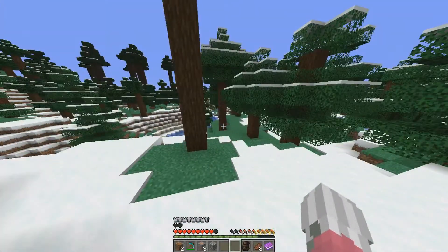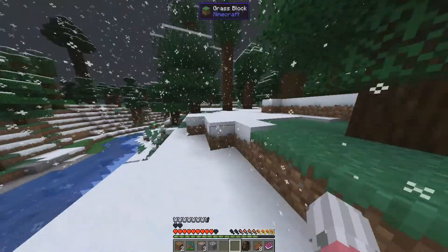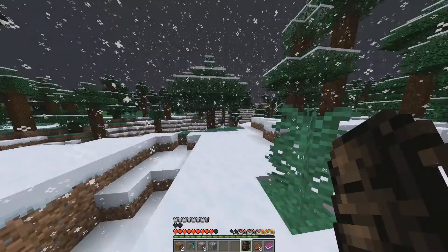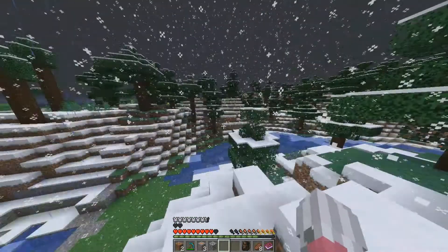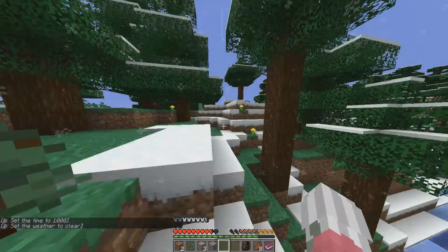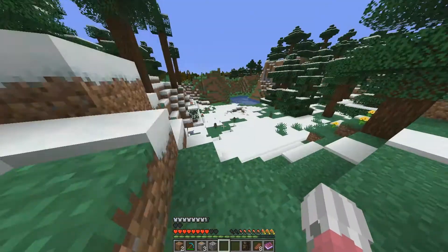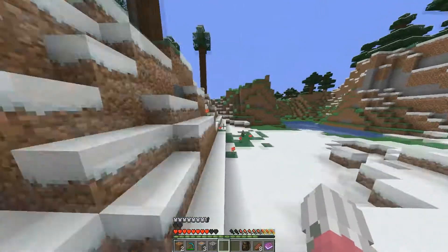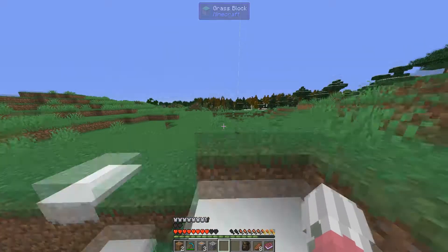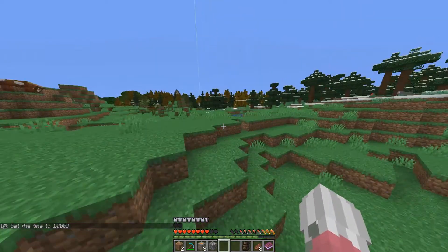I was getting as much sand as I possibly could to bring back. One piece of sandstone needs four sand. I filled up my backpack — it was a much smaller bag at the time, I've since upgraded — completely with sand and made it into sandstone. I only had five stacks total, so I tried to do some math to figure out how much sandstone I'd need for a shop of a certain size.